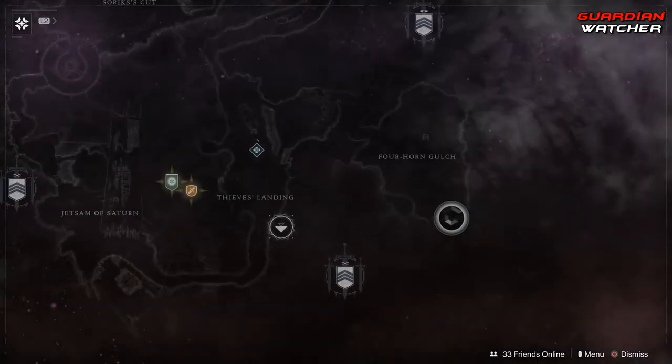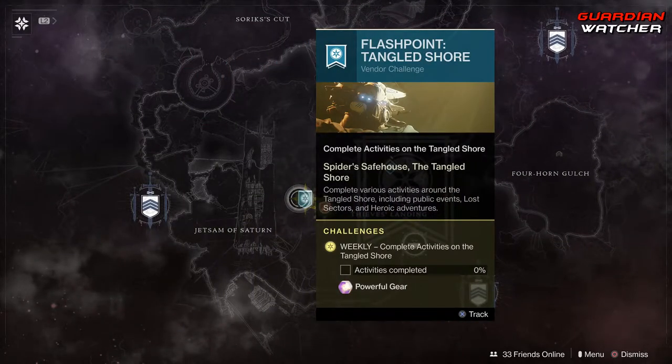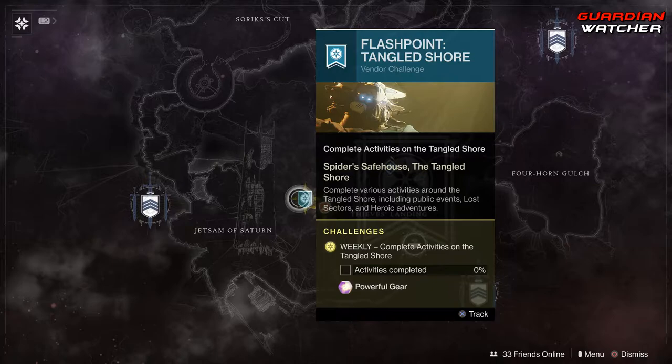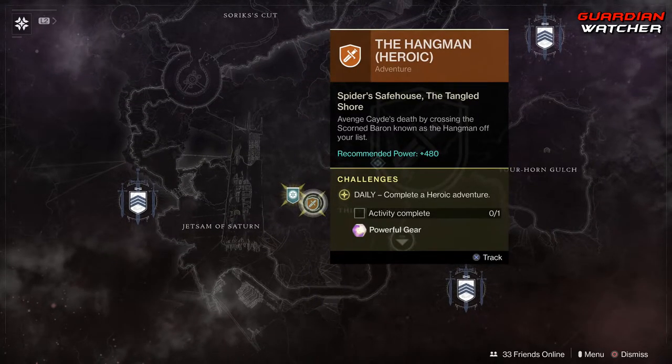In the Tangled Shore, we have your Flashpoint. We complete this by doing Public Events, Lost Sectors, and Heroic Adventures. If you do the Heroic version of the Public Events, you can get this done a lot quicker. Then we have the Hangman for one of your Heroic Adventures.